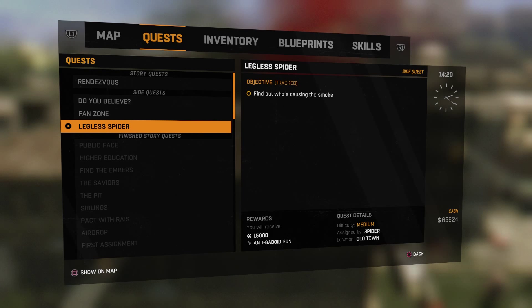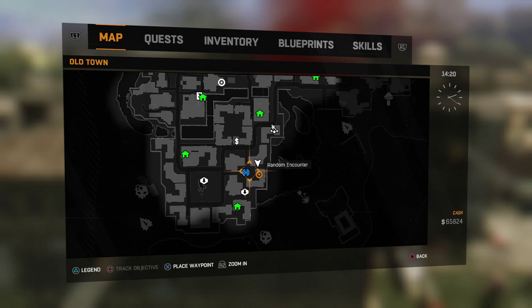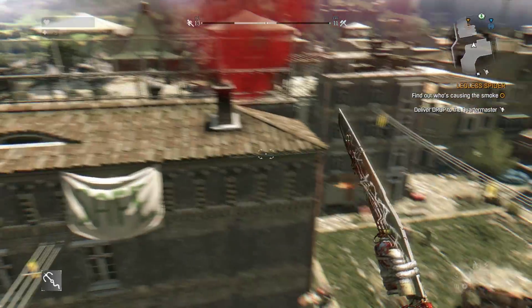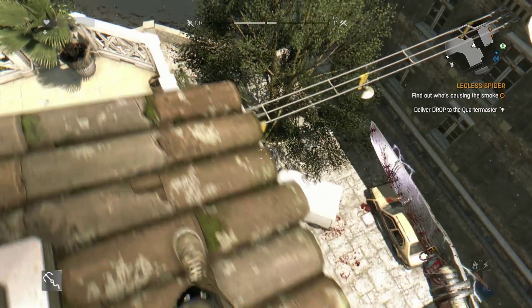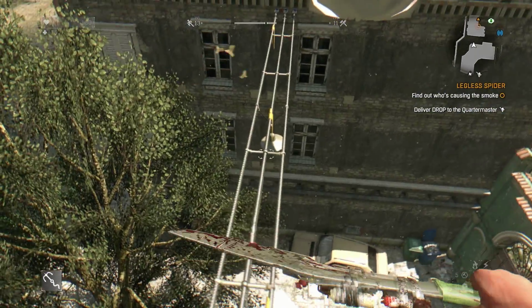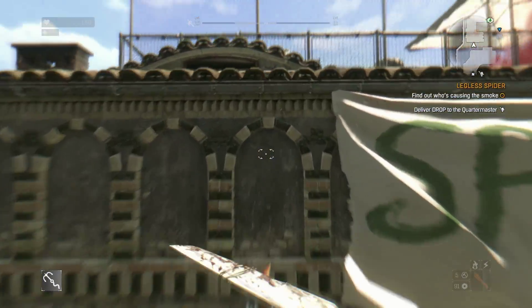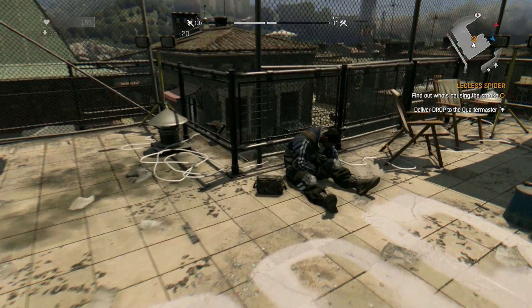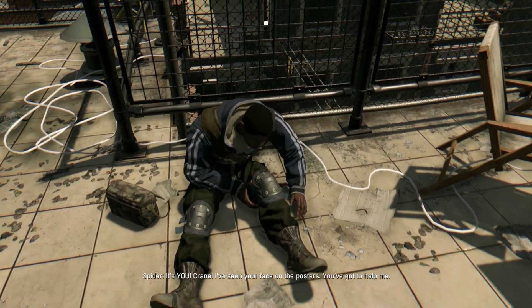Hey, what's going on everybody, and welcome back to Dying Light. This is the side quest Legless Spider — it is not about a legless spider, but it is about a runner. This mission starts off great: go help out this runner, gather up some parts and pieces, take them to his friend, complete his job. Then things get weird. This is actually a very weird side quest.